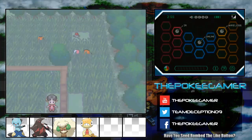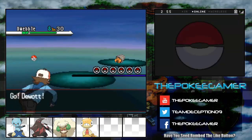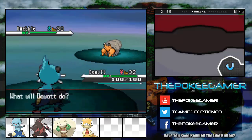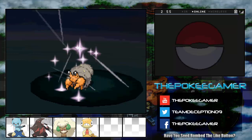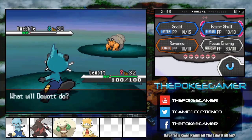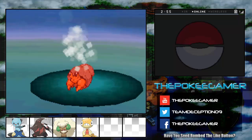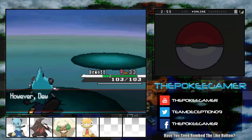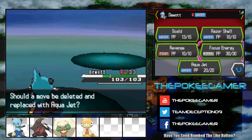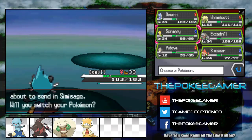I have a feeling one of these trainers out here has a Zebstrika, and that's not going to be good because of what I'm leading with. Use that Scowl. Burn — no. Why you do this to me? Scowl, I guess. You rarely ever see entry hazards. I'm not kidding about that — entry hazards are something you don't really see very often in these games, because the AI usually isn't all that great about it. And I'm going to get forced to switch. Let's go Scraggy.